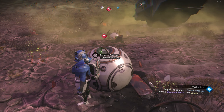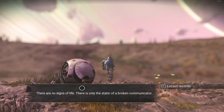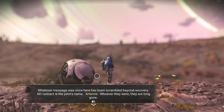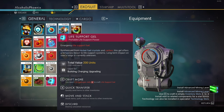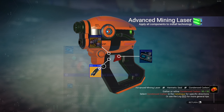Some of the combinations of creatures that you find in this game just freaks me out. Finalizing signal. Damaged container with some rusted metal in it. Damaged machinery which has some goop in it. A light — signal beacon. What do we need? We need some chromatic metal and we need some sodium. Repaired. Repair the stranger's distress beacon — I just did, it's repaired. There are no signs of life. There is only the static of a broken communicator. Extract the records. Whatever message was once here has been scrambled beyond recovery. All I extract is the pilot's name — Artemis. Whoever they were, they are long gone. The only other uncorrupted data is a set of plans — an upgrade for my mining beam.